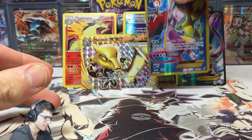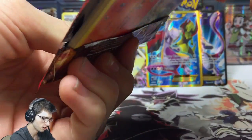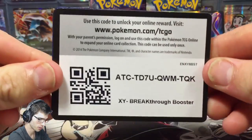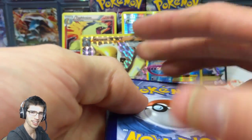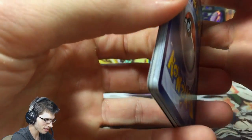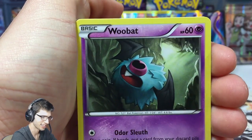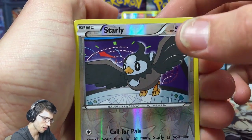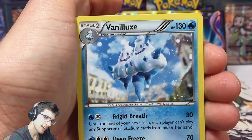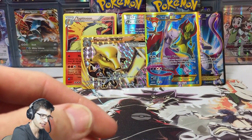We still have one pack to go in this part. This part is running a bit longer than my usual ten-minute target, but here's a code to celebrate completing Breakthrough — well, the base of Breakthrough anyway. I still need to check the reverses. We got Doduo, Gastly, Woobat, Houndour, Spirit Link, Flabébé, a Rainbow Energy, a reverse Dratini, and to finish off part one — another Vanillite.